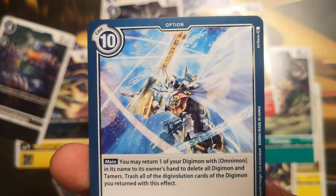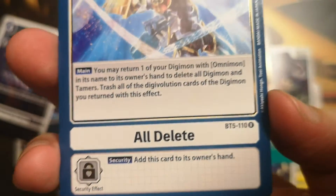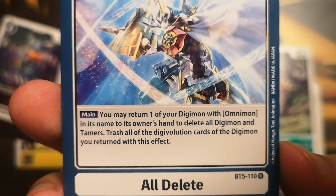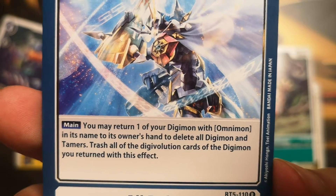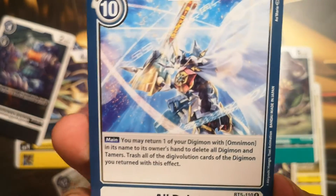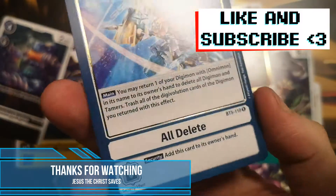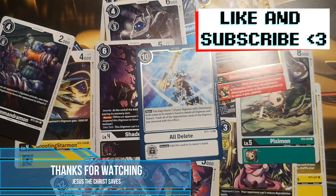And the last card is — finally — All Delete! Look at that, this super awesome mega card, a very rare option card, and its effect is ridiculous. Main effect: you may return one of your Digimon with Omnimon in its name to its owner's hand to delete all Digimon and Tamers, then trash all the Digivolution cards of the Digimon you return with this effect. This card cleans the field instantly — you just have to have Omnimon on the field to play it. We just need it for our collection. Now we only need two more cards to complete the collection from all of Battle of Omni, but we still actually need more alternative cards.